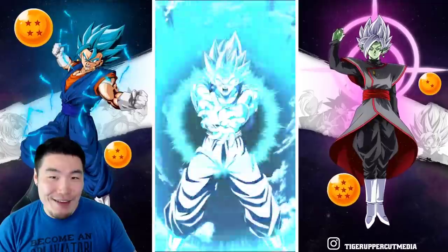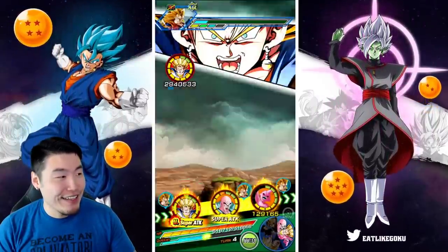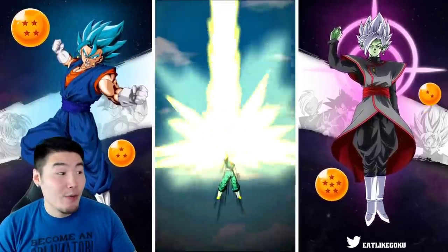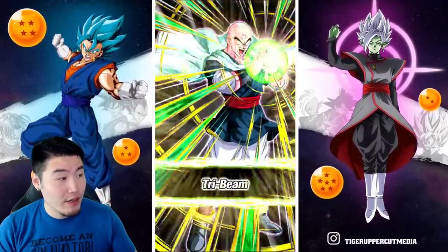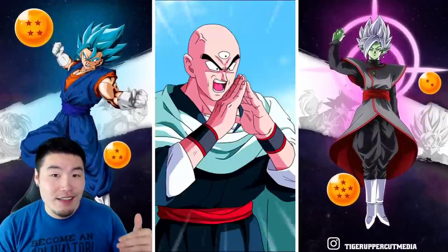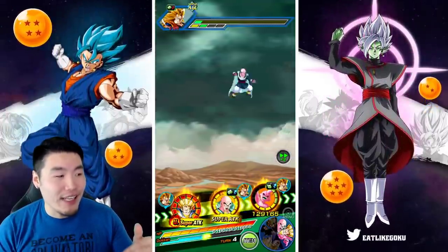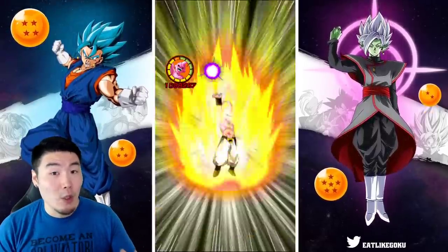Super attack: 4.7 million. It wasn't as impressive damage-wise because we have the type disadvantage, but there's the additional super. And there's the Fizz Tian. Obviously I'm not trying to showcase the Tian specifically — that's not really the goal of this showcase.